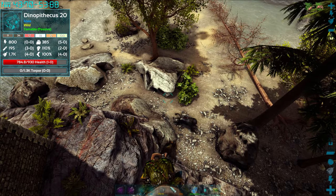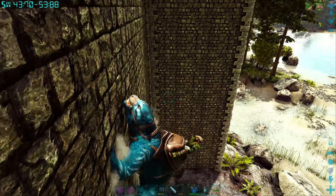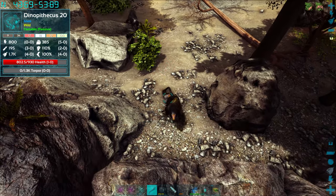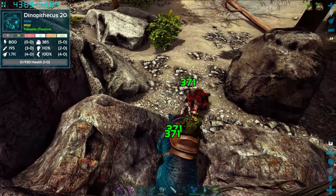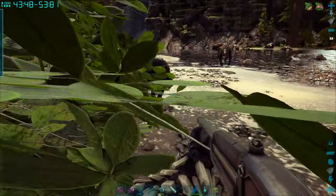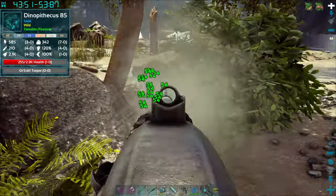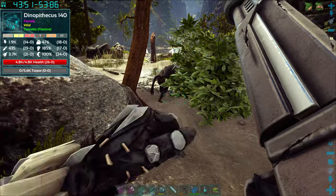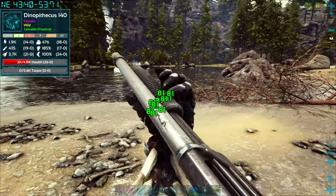Okay, on to the task at hand — I've got a level 140 Dinopithecus down here. In order to tame these guys you need to thin out all of their pack so you've just got the alpha left, and you can only tame an alpha. You can't tame any of the juveniles or babies. I want to test whether the player has to weaken the pack on foot or whether we can just do it mounted from a creature. Being on the back of the Phylocalio I can just shoot from its back, so let's try this method to begin with.